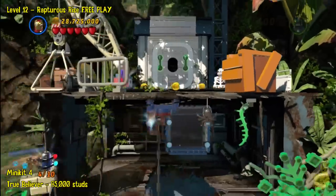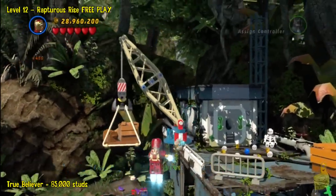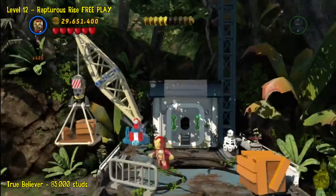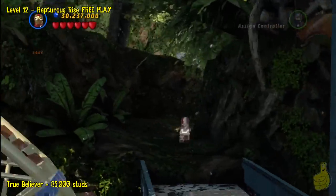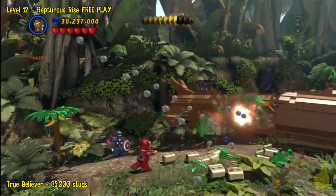Over on the right-hand side, there is a gold plate — I'm sure you saw it in story mode. Feel free to use Iron Man or somebody else with the heat ray to go ahead and melt that and get that minikit. When you're ready, go ahead and just fly up and out. You don't even have to do anything with the crane or anything.